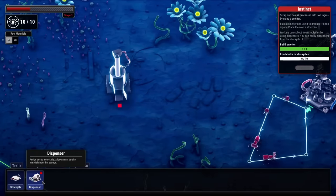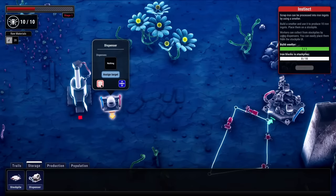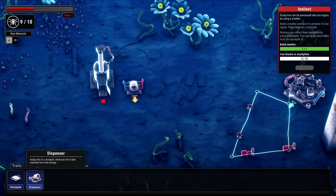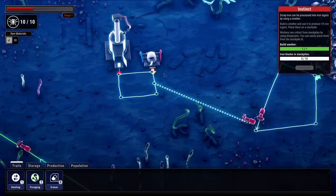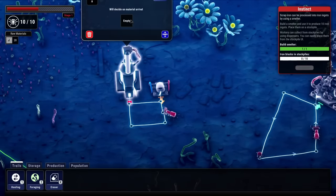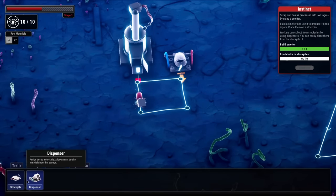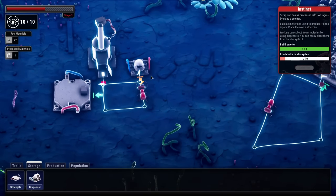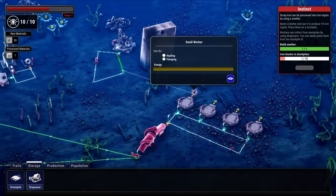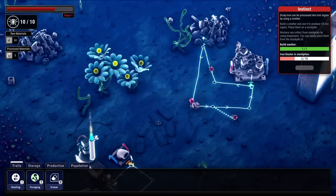In order to build the smelter, we have to have the dispenser - the dispenser brings out stuff. If I click on that, we can assign the dispenser and it'll automatically bring the goods underground. We'll do a hauling post and kind of a circle here, bring an ant to work on it, and he should be taking that out and starting to create iron blocks. We'll put those into a stockpile too. So we have a little iron factory going. Looks like this trail needs to be reworked so they can go grab iron from that pile.